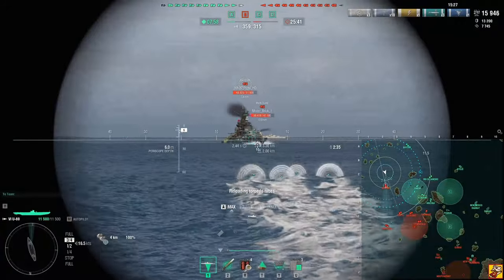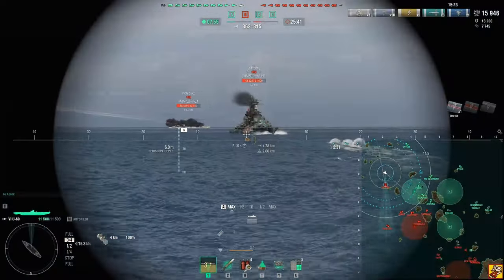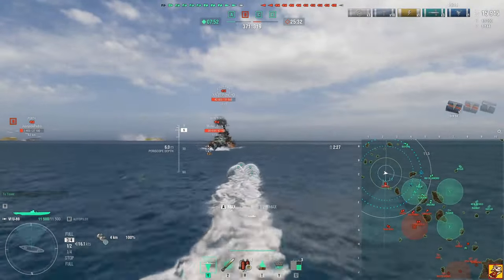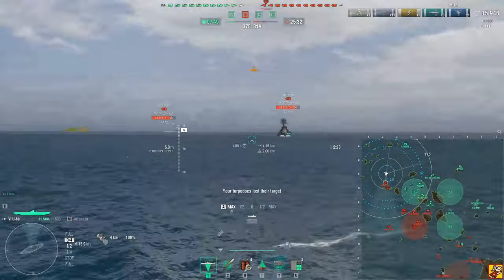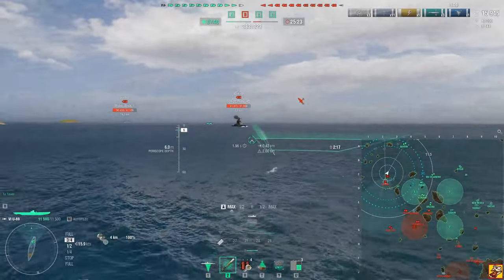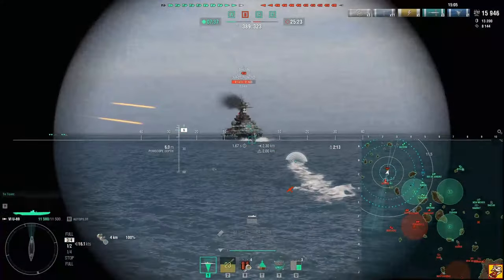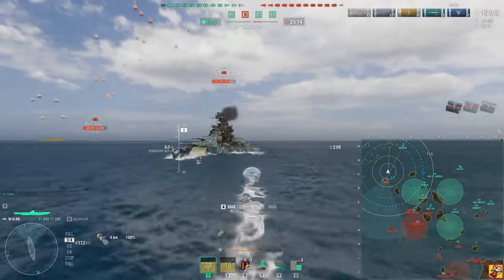Let's see what he's doing — let's get a ping again. He's turning away; this is how battleships can easily dodge these torpedoes if they know what they're doing, and this guy does know. No DCP — speed is active. Let's launch this as a regular torpedo since he's already turning, and it's already stopped homing.